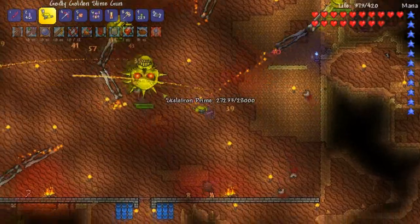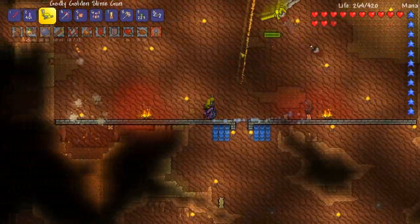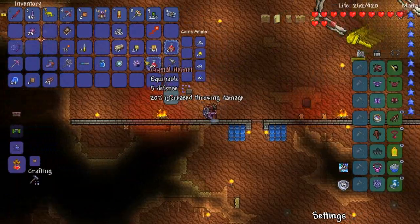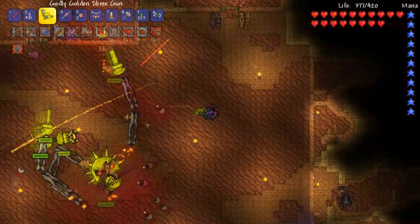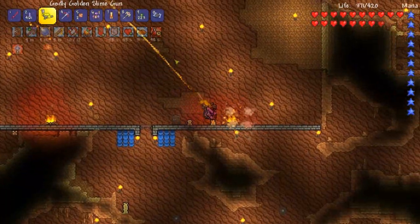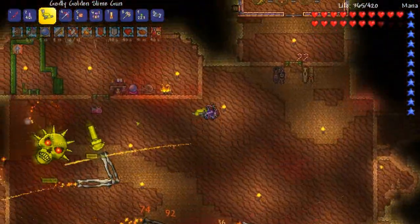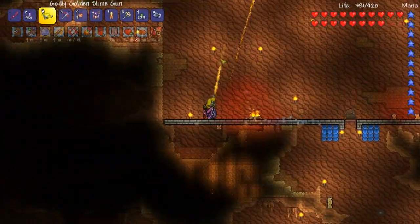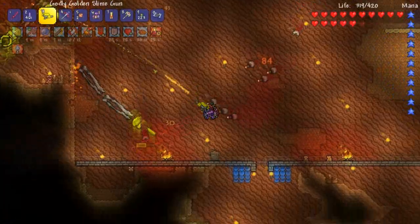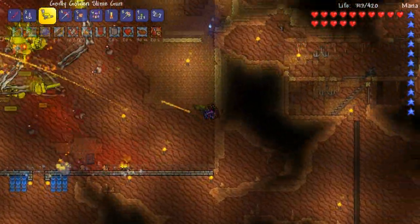Let's do this — I'm just gonna use my carry weapon on him the whole time. Hopefully this will do some good. I just can't get hit, and then I get hit. I can use a regular potion. I can take getting hit by the laser but I don't want to take the vice grip or the saw. I'll try to dodge the bombs. I'm giving him everything — my godly golden gun. Calling it the golden slime gun makes it sound weak — godly golden gun sounds better.